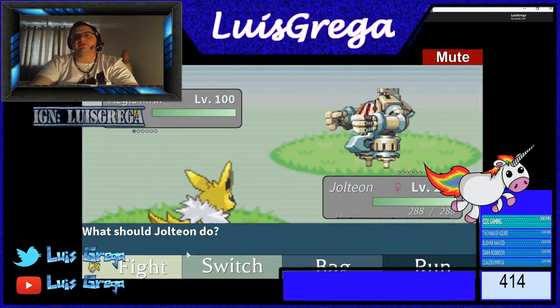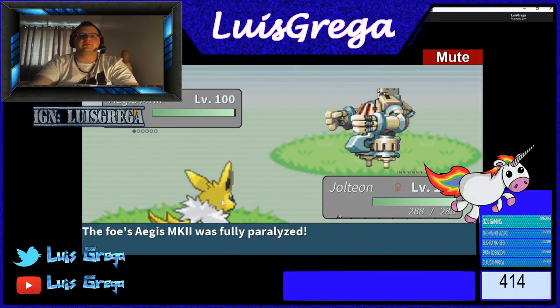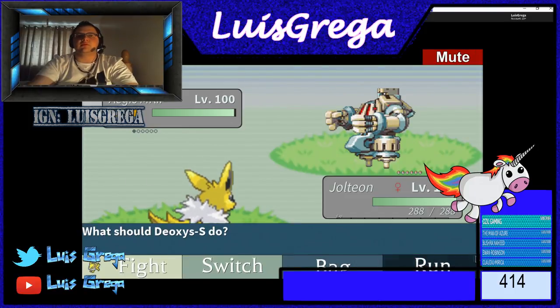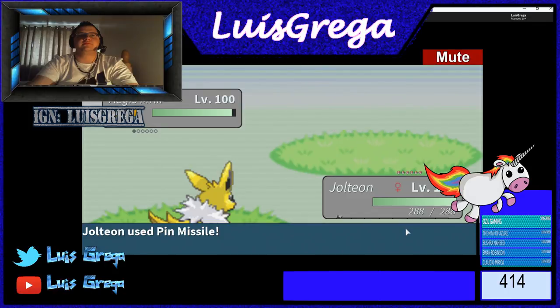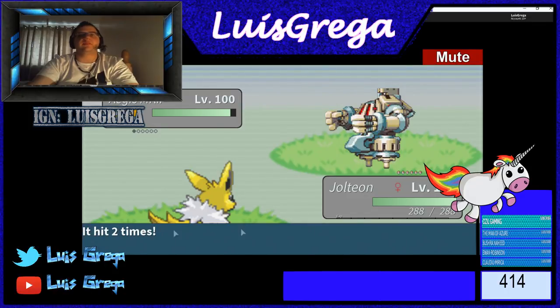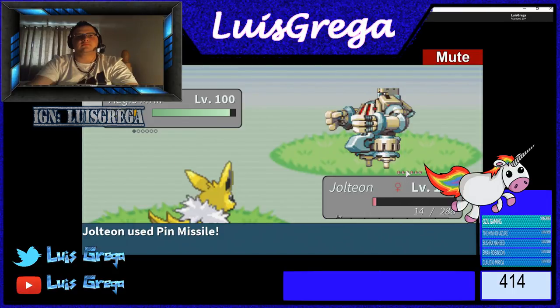Fully powered up — that's quite good. You can just use it a few times, keep using it while fully powered. There you go, free scan, and I can still use another one. Free scan — perfect. Now Volcarona.